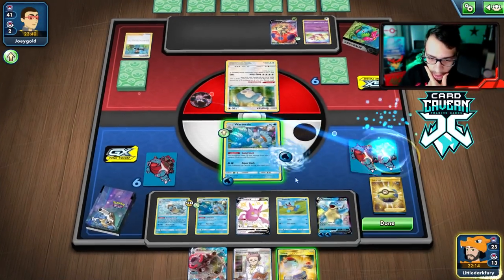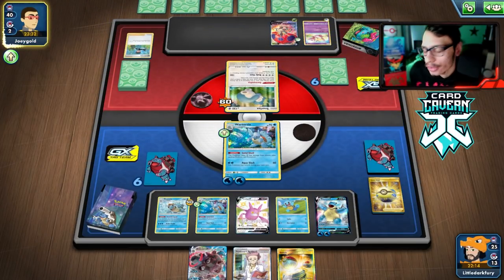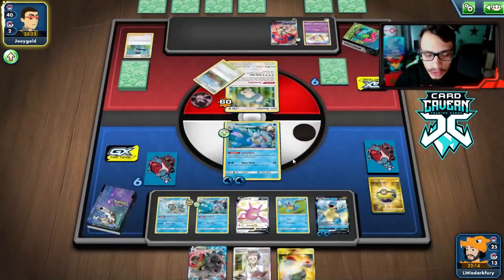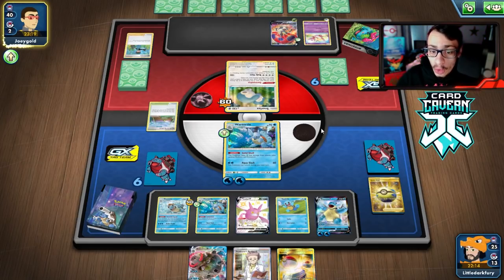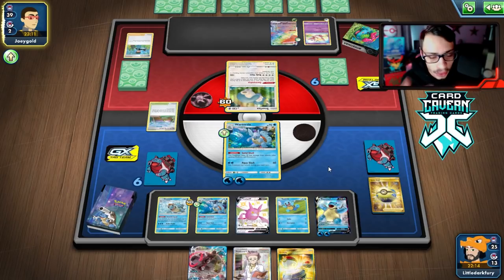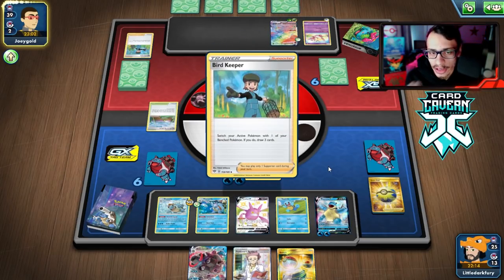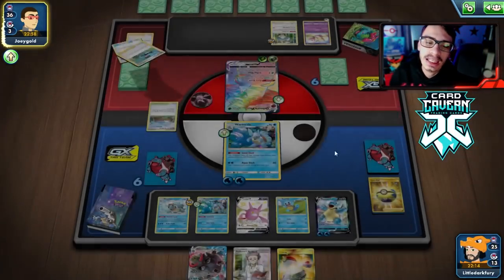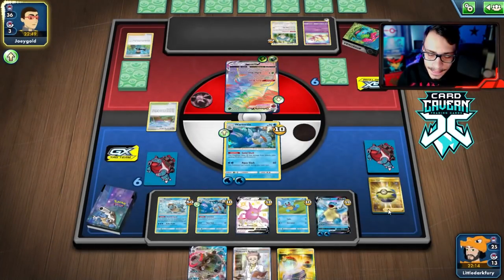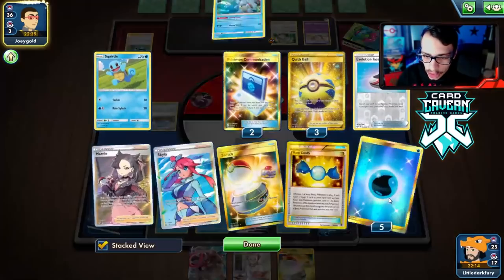We'll go for Aqua Slash — they might not be able to move the Snorlax. If they do knock us out we have Energy Recycler somewhere in the deck. They have a Turffield Stadium and can get Orbeetle VMAX online, which is what I'm scared of. We should have maybe saved the energy for Blastoise VMAX to one-shot the Orbeetles. With Cheryl, knocking it out also removes our damage anyway.